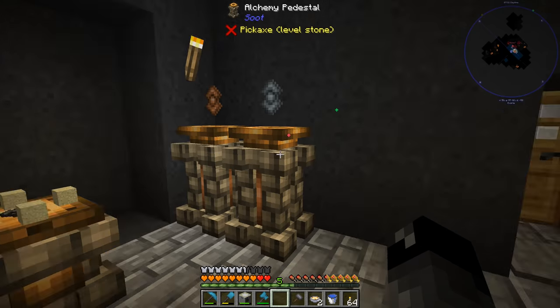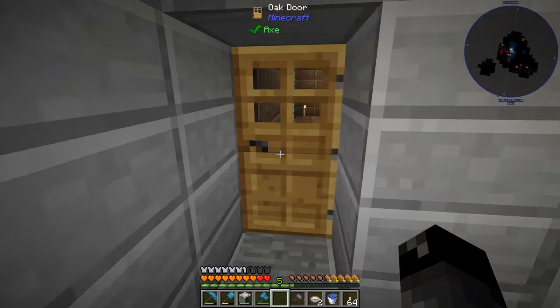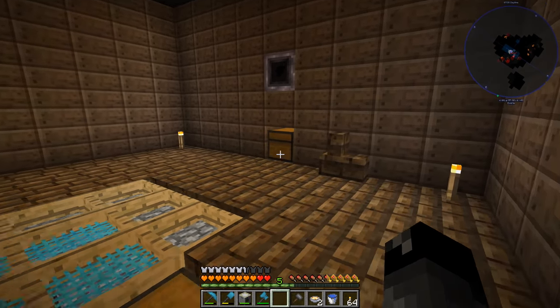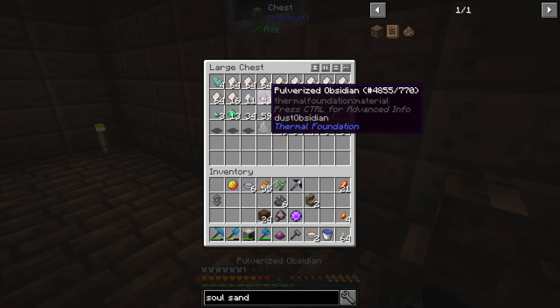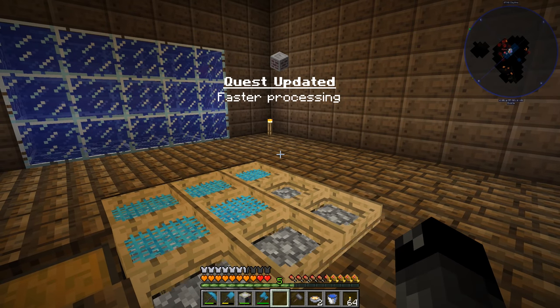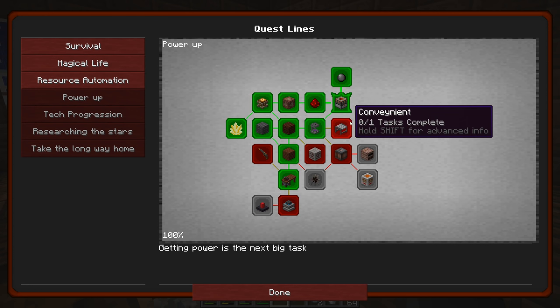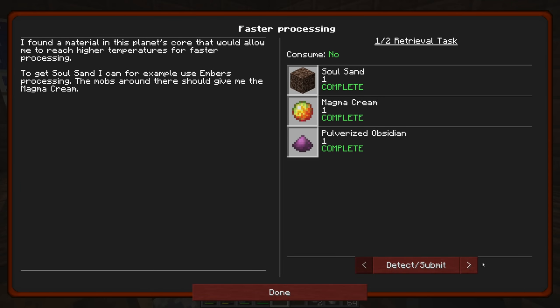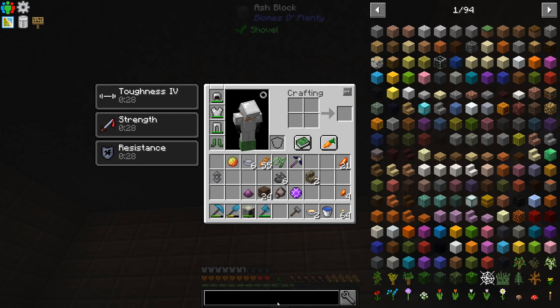We needed to pulverize obsidian to complete the first portion of this quest, and we've been getting a lot of that from our sieving. The quest is now updated for faster processing. Going back to the quest book, we can check what else we need - that's the melting crucible advanced.